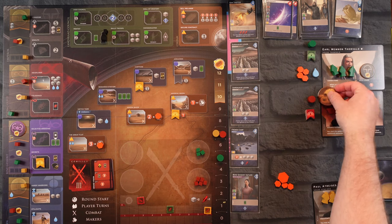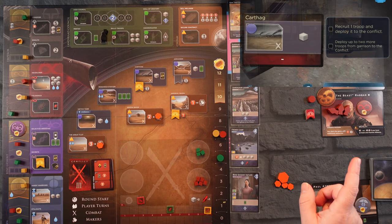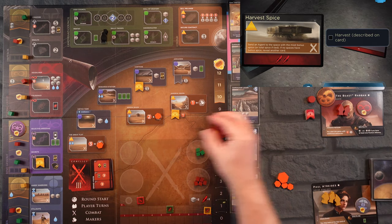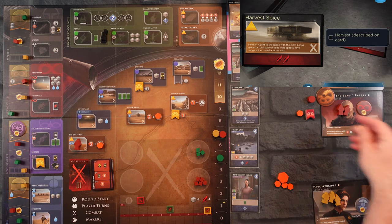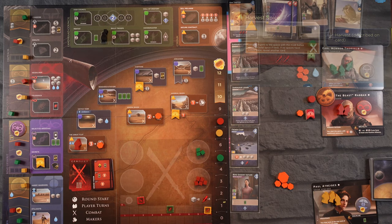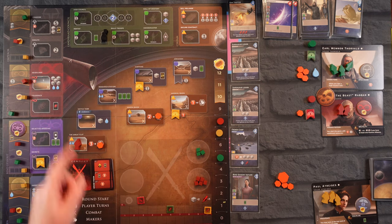This needs to move down to Glossu and he gets to go first. He draws harvest spice and goes to the field with the most — four — bringing him to eight. He'll have one left over and gets a point. He pulls ahead again.